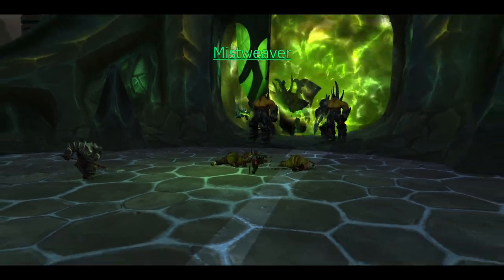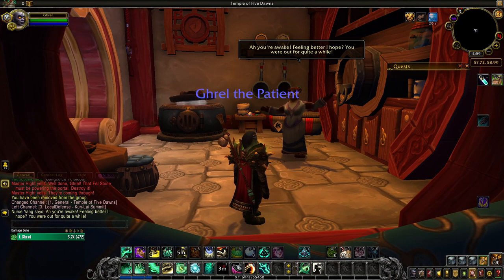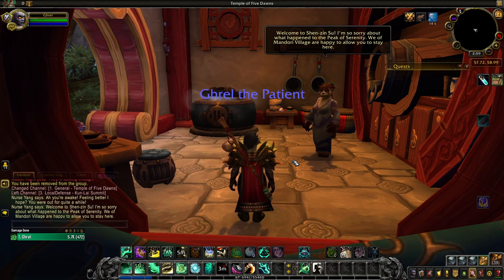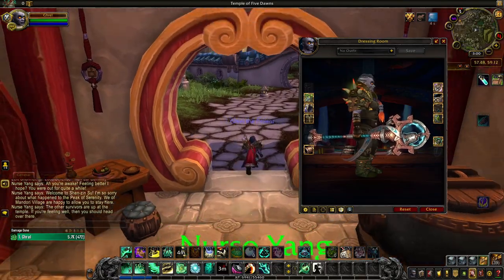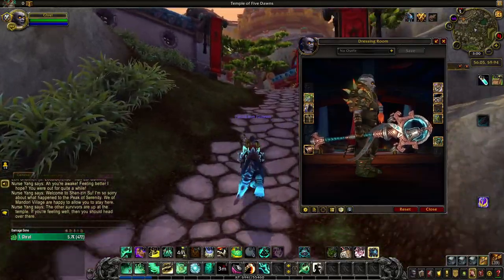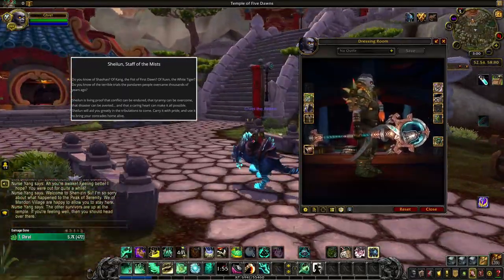Mistweaver monks are the healers of the monk class — and this was actually the first healing class I ever played. I love the aesthetics and the turquoise colors of Mistweaver's spells; it's a very elegant class. As such, it is rather appropriate that Mistweavers get the elegant artifact weapon Sheilun, Staff of the Mists. This very special staff was used by the last Emperor of Pandaria, Emperor Shaohao, to shroud the land in mists to protect it from the Legion, which was prophesized to invade and destroy all of Azeroth. The artifact book references the celestials: Xuen the White Tiger, Suen, and others.